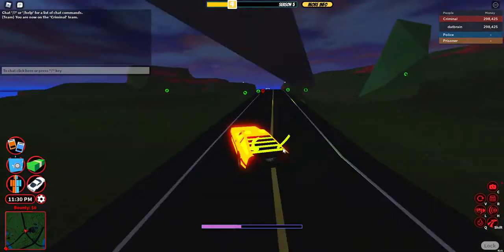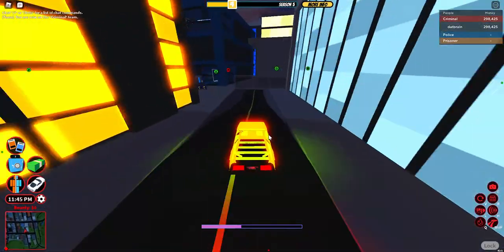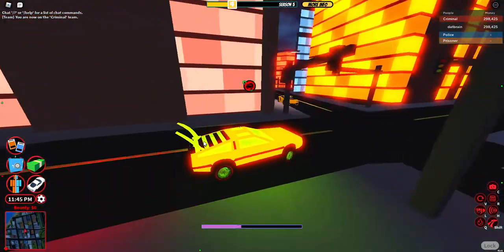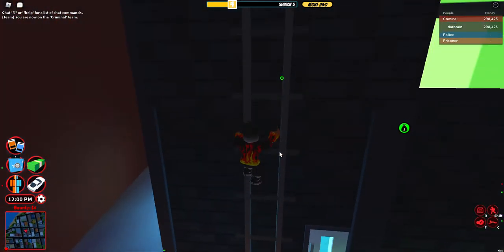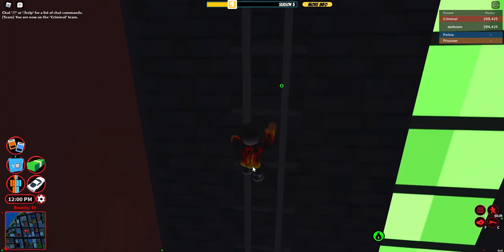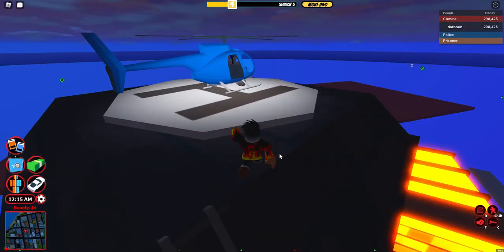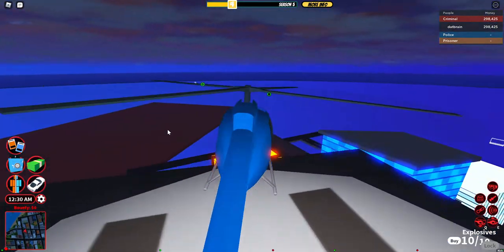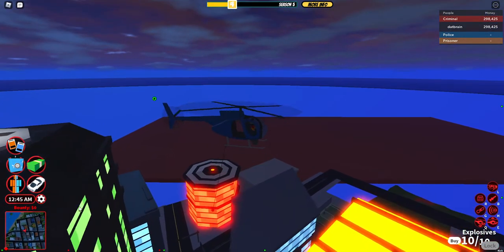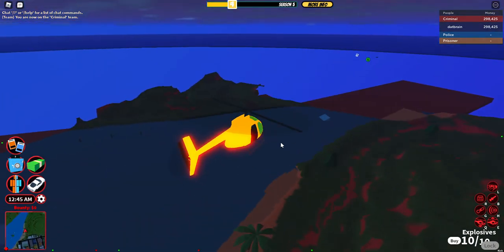I'm going to go and get another helicopter. You can see the cargo plane notification, but we need the cargo ship. Get anything with the rope, but most ideally the little bird. Right, we're in my little bird, and the rope isn't freaking out even though it's a bit laggy.